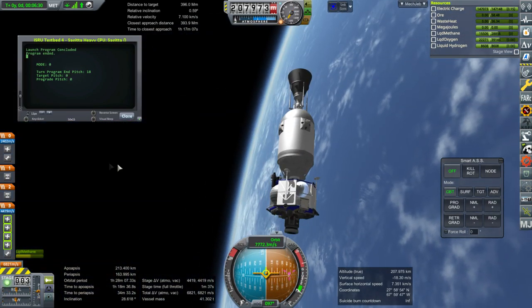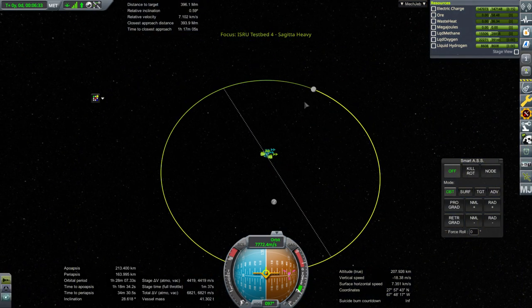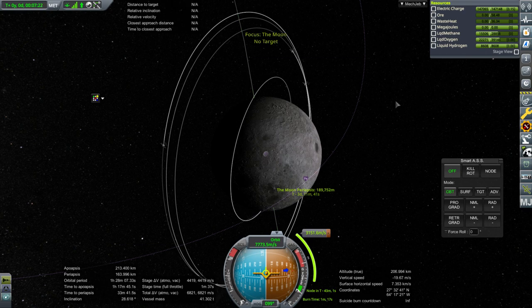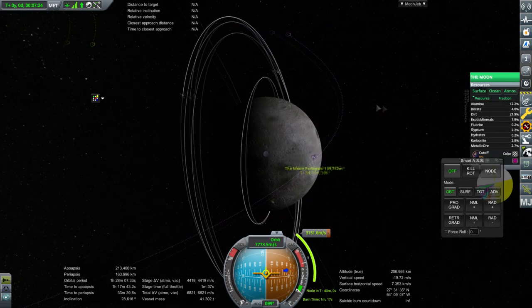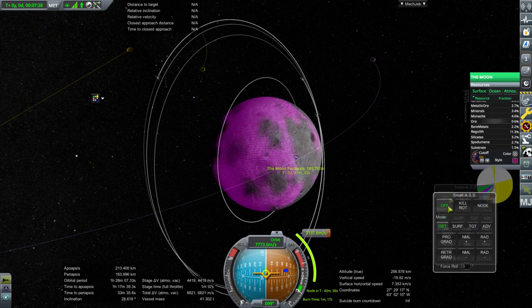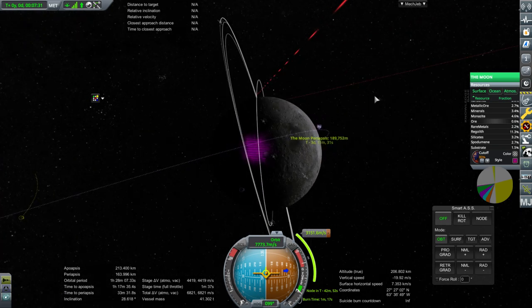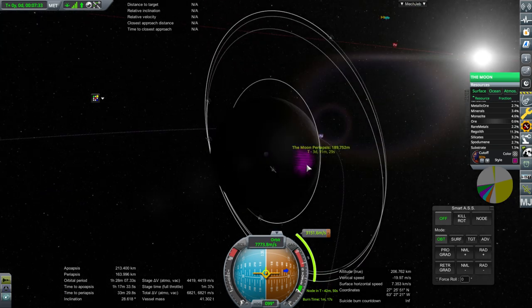We are in orbit. Very good. Plenty of fuel to get to the moon. As far as lunar ore locations are concerned, there's a good amount, but mainly a patch that's not the most convenient place.